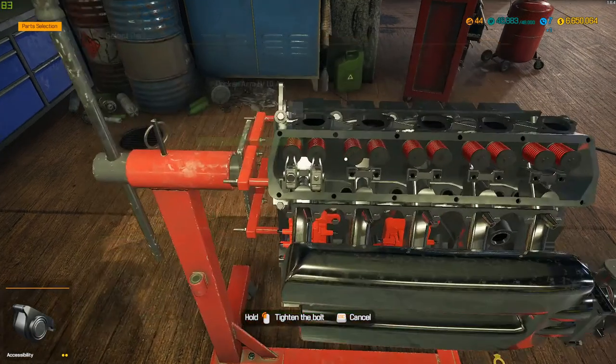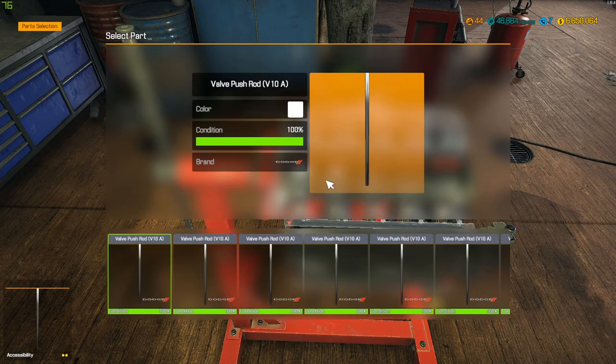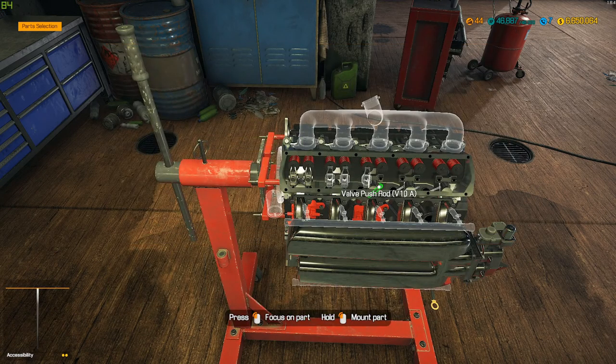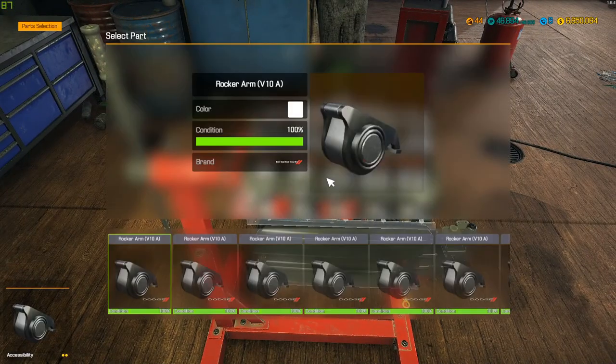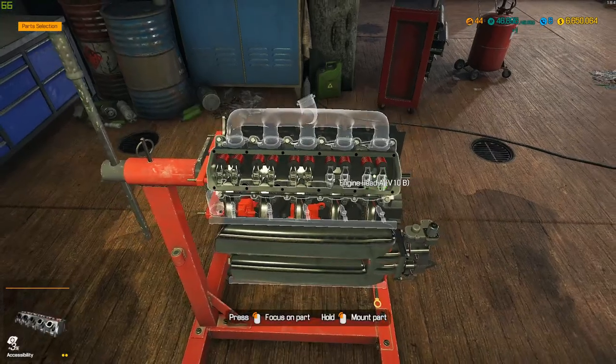Just buttoning this engine back together. Hopefully I have everything I need — I don't really know yet. I should. Going ahead and getting all the pushrods in on at least this side, and then we'll slap the manifold in. Now the rocker arms — helps if you tighten them all the way down. I'm glad you don't have to adjust for valve lash or anything like that in this game. Makes it a lot easier.